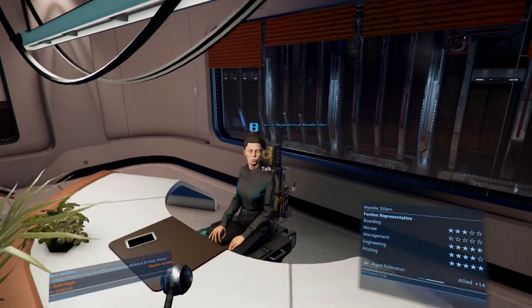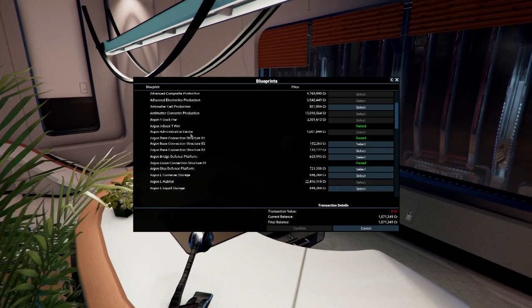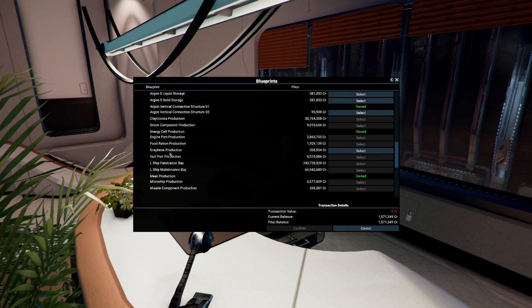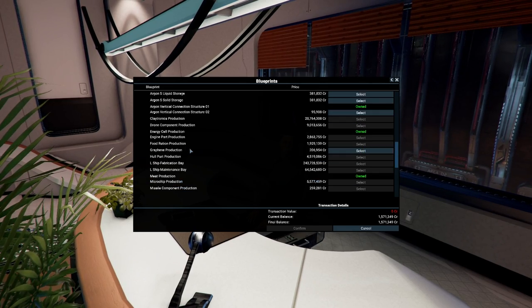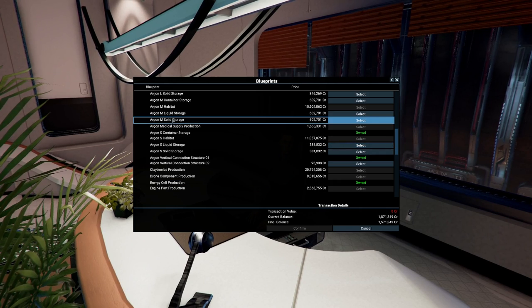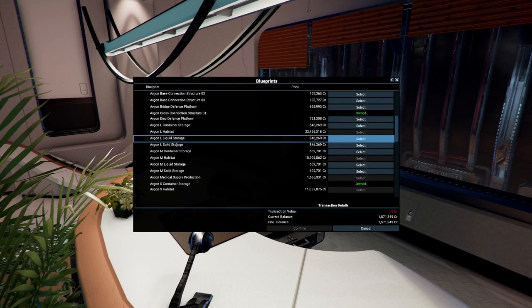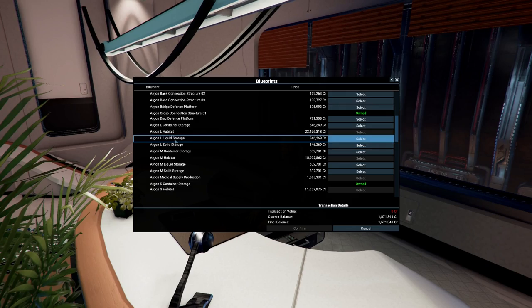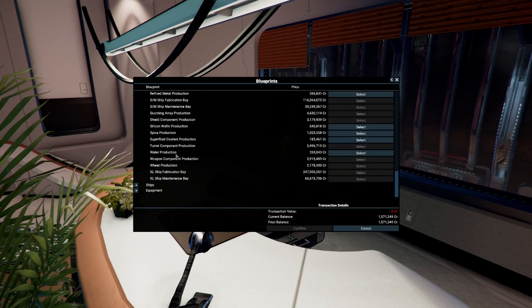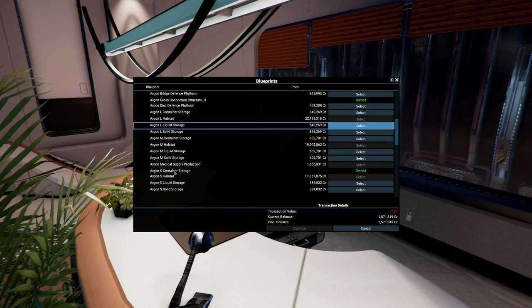Let's go over to our faction representative of the Argon Federation, because they seem to have every single blueprint we would ever need in life. So graphene production - that's 206,000. If we want refined minerals or metal, that's going to be another 266,000. What about gas storage? Liquid storage - is it going to be liquid versus solid? I assume the solid is going to be ores, and then the liquid is going to be a mix of both. I don't see anything that says a specific gas storage.